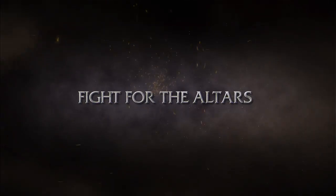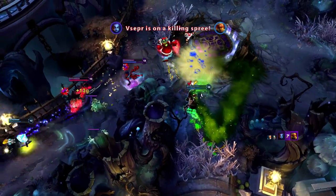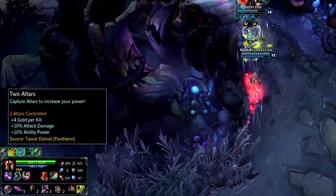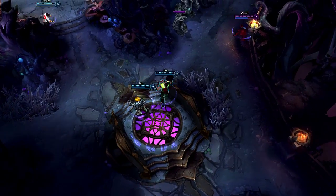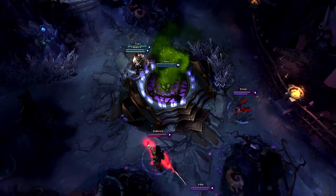Twisted Treeline now includes two altars. Capturing one grants your entire team bonus gold on minion and monster kills. Capturing both altars will bestow a boost to your team's ability power and attack damage, giving you a significant advantage in the game. At the start of a match, both altars will be unclaimed, but after a brief delay, they'll become vulnerable to assault.